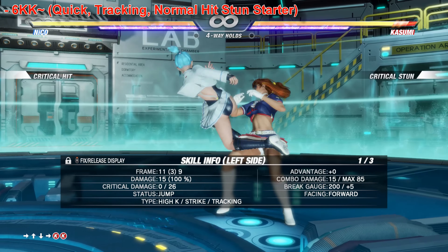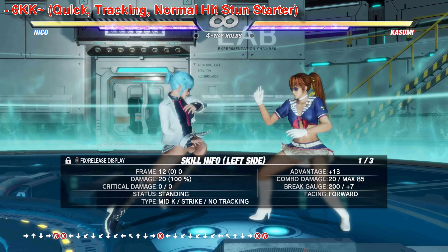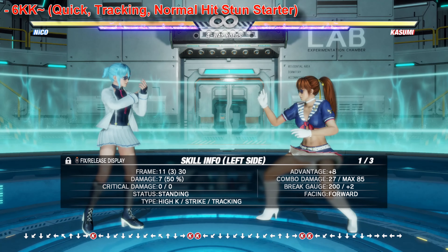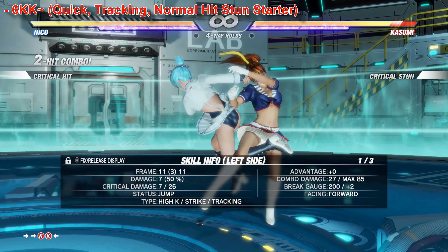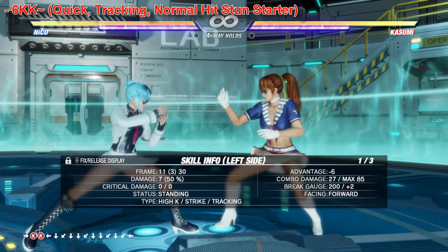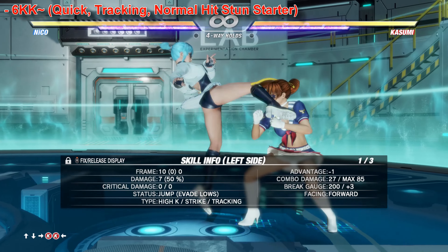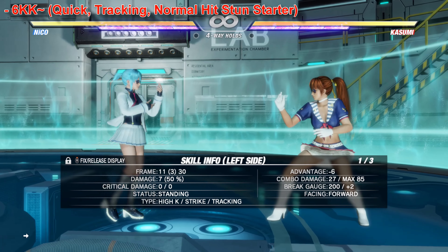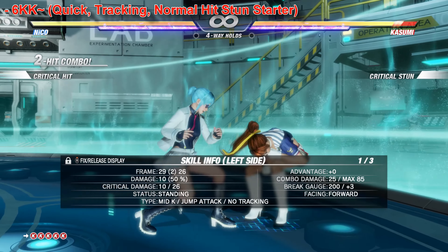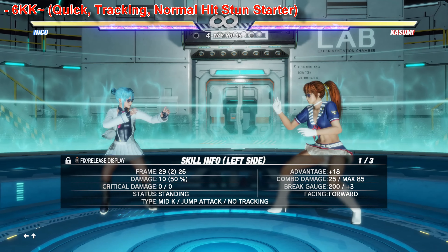If Niko's not trying to smack you with 6-6P, she's going to be hovering around mid-range, inching toward close range, then smack you with 6KK. This 13-frame knee's second hit is a tracking high. This is basically her go-to stunning mid move. If this gets blocked, she's at minus 6 — which is really good for a move that even has another follow-up after that.